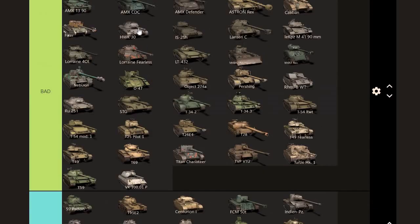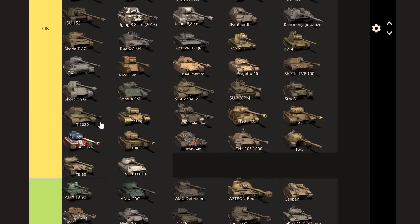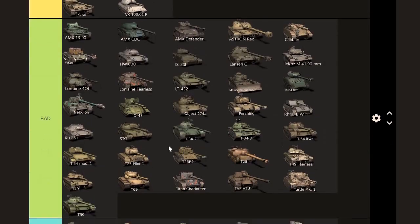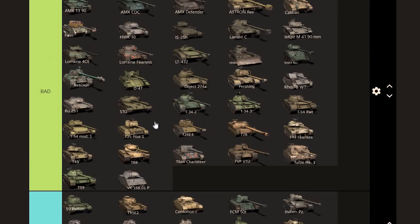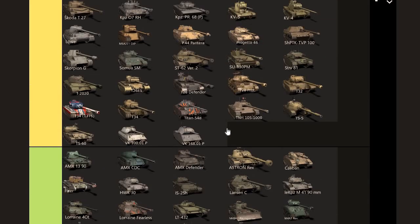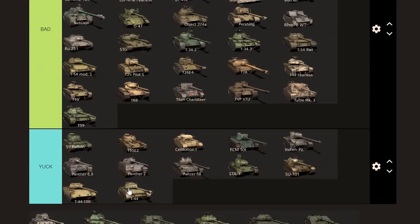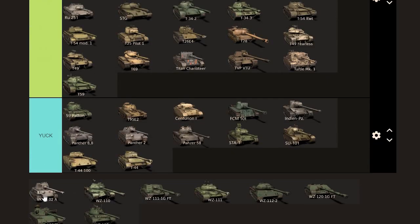The VK-100 — the armor can work even for the average player and the gun definitely hits hard, so I'm going to put it OK. The VK-168 — people don't seem to do very well in it unfortunately, but I still think it can take shells and hit hard. It's not that hard to play — goes into OK. How much would I pay for it? I think it's worth around 4k. I think you'll be able to pick it up for around 4k — maybe 3.5k or even 3k would be better.